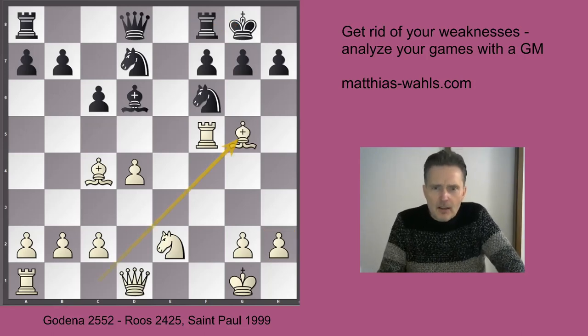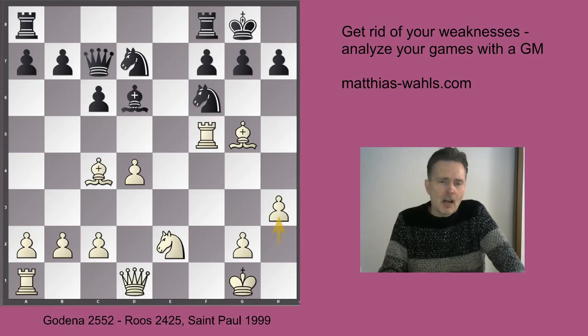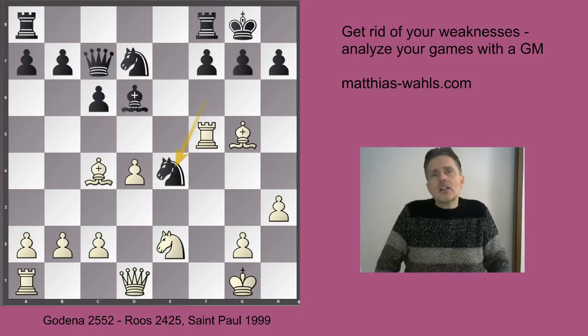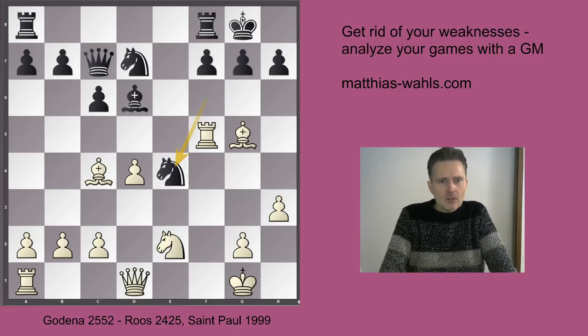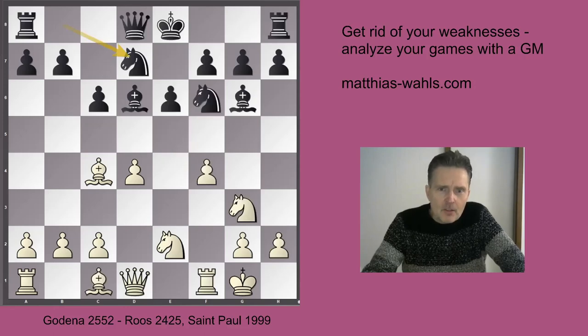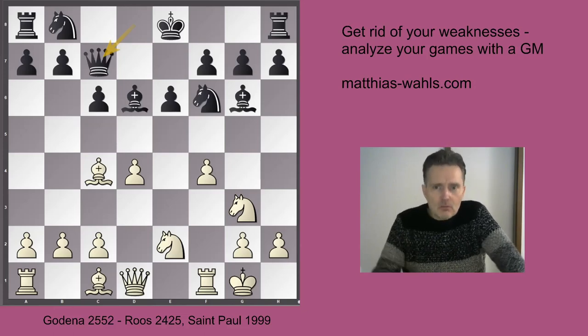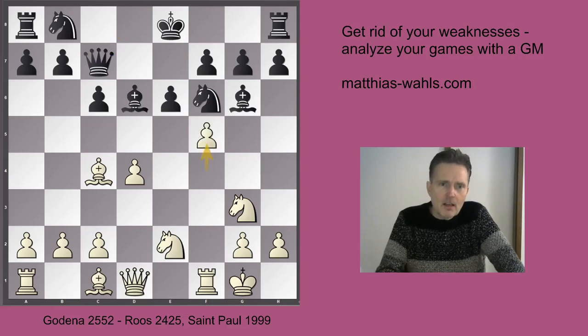Let me give you one bad line for White to illustrate just that. Bg5, that's still okay. Qc7 and now the engine says Qe1 has to be played, sacrificing the h2 pawn. If White plays the normal move h3, weakening a couple of dark squares on the kingside, he would stand clearly worse after Ne4. So Nbd7 is completely okay in this position, but in the game Black chose to play Qc7. It's not as good as Nbd7 but it is still playable. Now White plays f5, exf5, Nxf5.